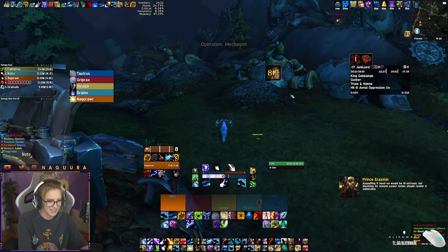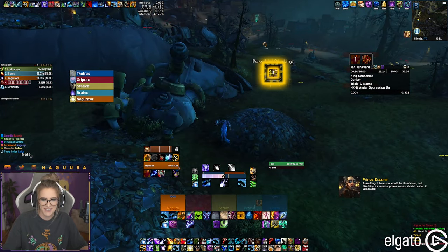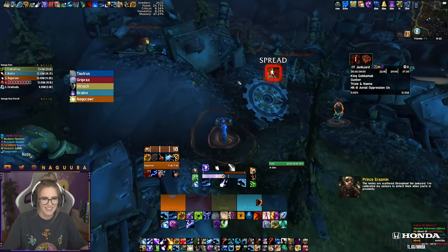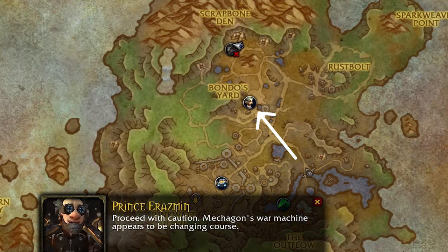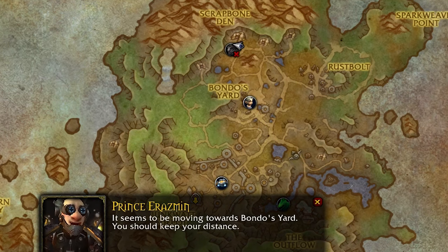Junkyard is a very open dungeon. You can freely choose which boss you want to kill first, outside of the last boss, because he is flying in the air above one of the other bosses and you don't want to be close to that unit. The position the unit is flying in changes every week, so you can open the map at the start of the dungeon and check which bosses are safe to go to. Once you kill one of the bosses, the unit will change position, so make sure you continuously open the map after killing bosses to see which area is safe to go to.